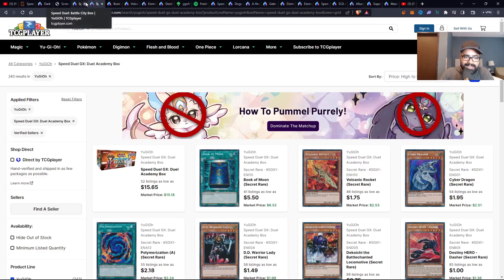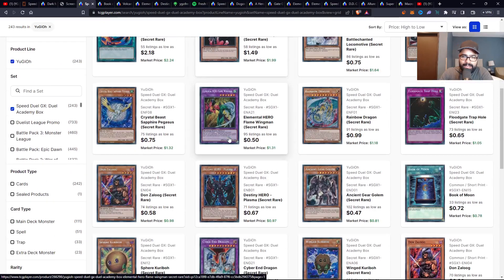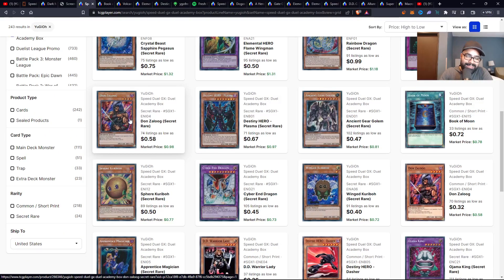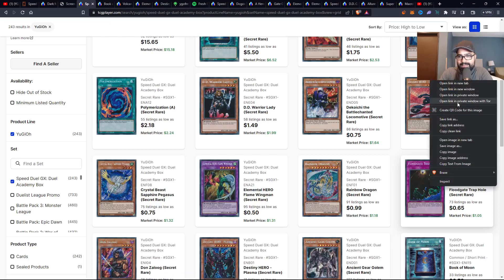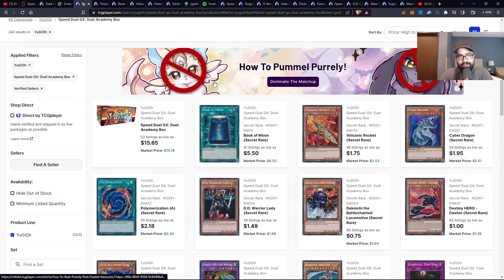Moving on, we continue to Speed Duel GX Duel Academy box. Again, a lot of gold cards here — Koichi and D.D. Warrior Lady, the nostalgia factor. Then you have Apprentice Magician, another gold card. Dons a Luke — love that card. You have Plasma for hero lovers, hero players for the hero community, and really broken Floodgate Trap Hole. I really do like this one. And all in all, a lot of great value.